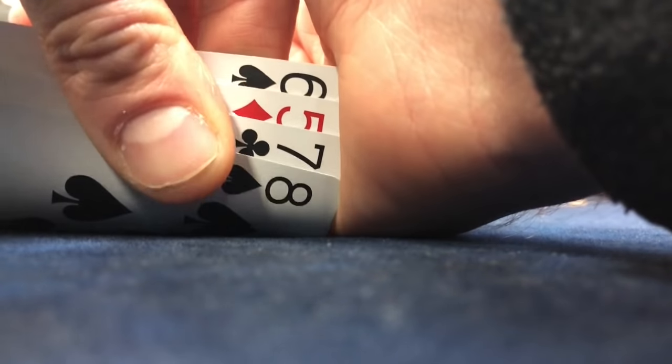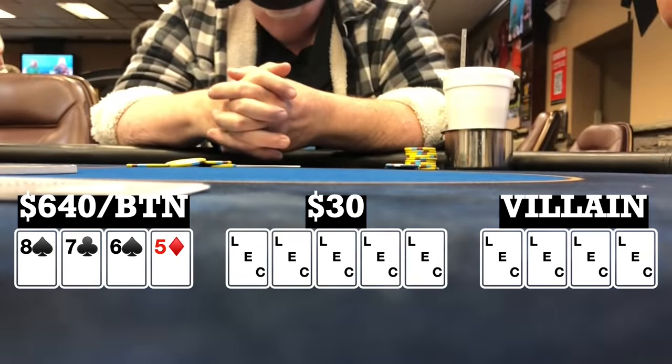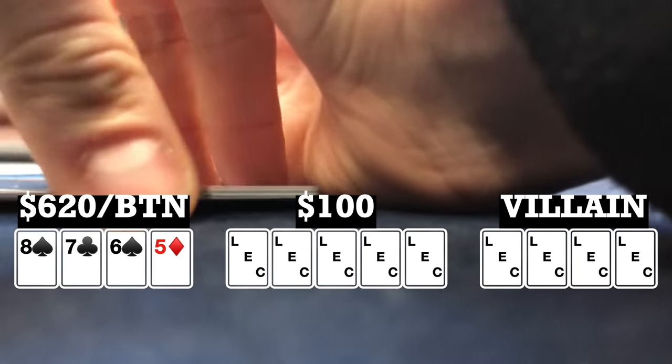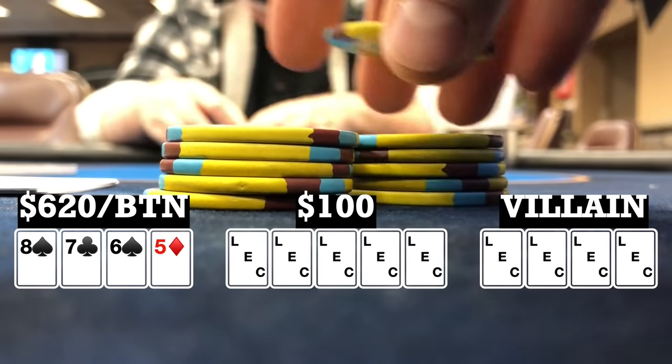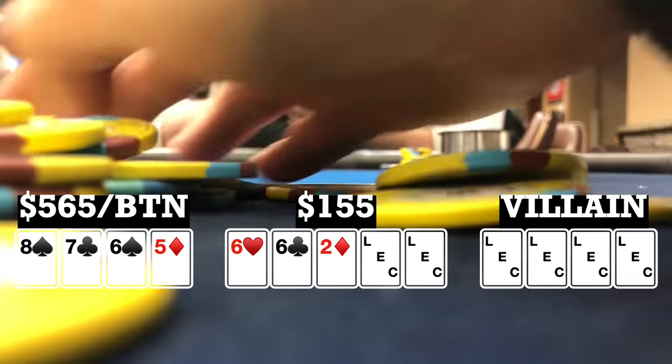Here I look down at 8-7-6-5, single suited on the button. Early position player makes it 20. Player to my right calls. I call, and both the blinds call, so we're going five ways to a flop. Flop comes 6-6-2, rainbow. When it checks to me, I bet 55, and everyone folds, so we take it down.